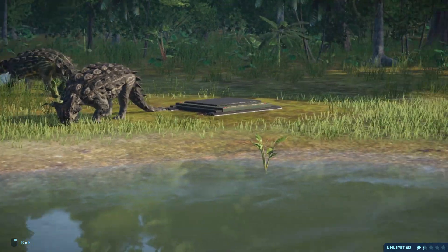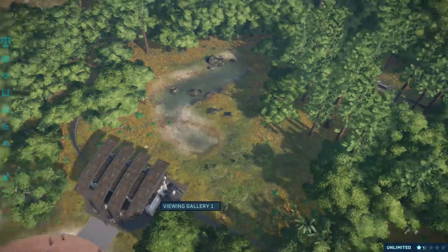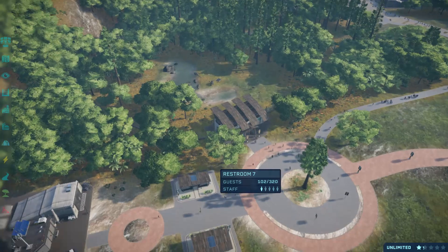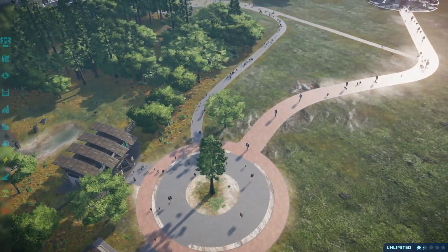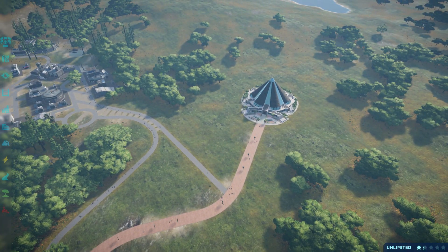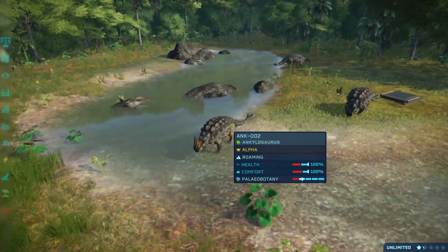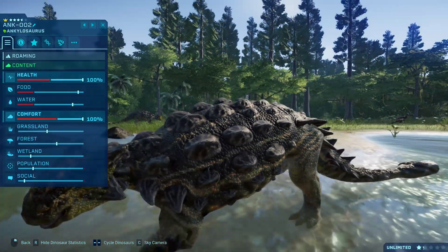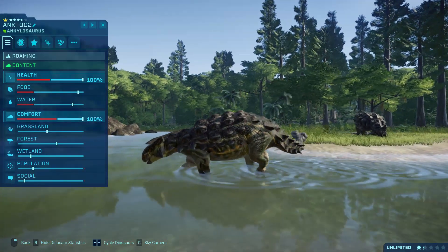These guys are just super cool. I'm really happy to give them this habitat — it's a bit of a starter habitat. You come in and see your first dinosaurs before moving on to all the facilities and the bigger animals. They're kind of like hippos you might see at the start of a zoo. I just really like the look of them. Such beautiful animals. Dinosaurs are just the absolute coolest.